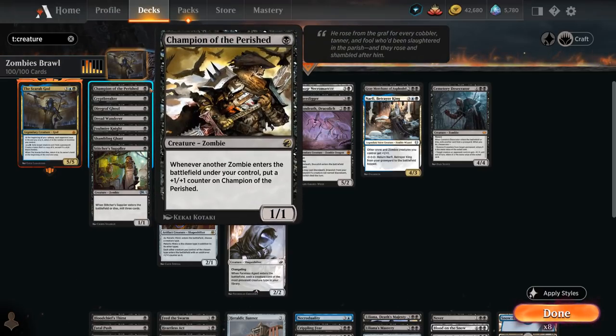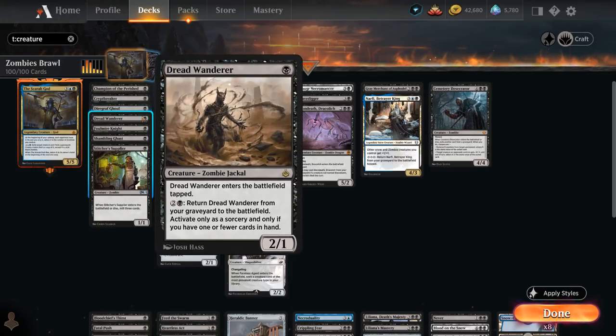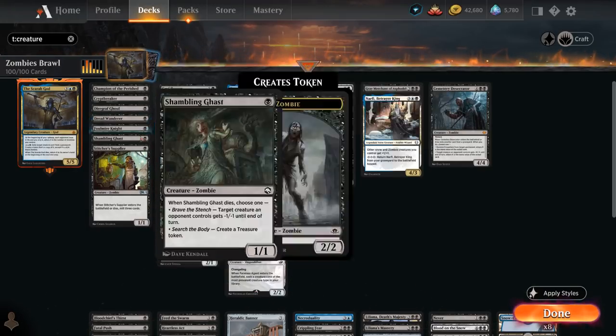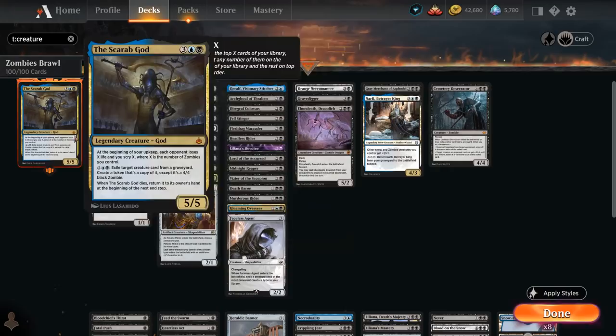At 1 mana: Champion of the Perished picks up +1 counters whenever another zombie enters under our control. Cryptbreaker can tap three untapped zombies to draw a card at the cost of 1 life. Diagraph Ghoul is a 2/2 that comes into play tapped. Dreadwander is a 2/1 that comes into play tapped and can potentially be retrieved from the graveyard. Falmar Knight can use the Adventure first to draw a card at the cost of 1 life, then is a 1/1 with Deathtouch. Shambling Ghast, when it dies, can make a treasure token to help ramp or give a creature -1/-1. And Stitcher Supplier, when it enters or dies, mills 3 cards — perfect for filling the graveyard for Scarab God.